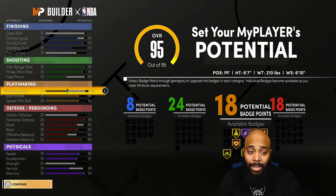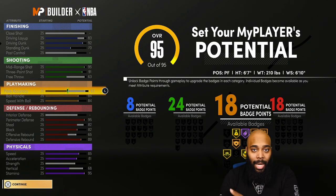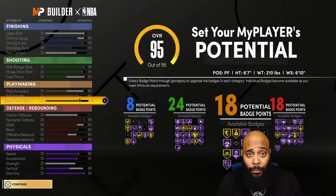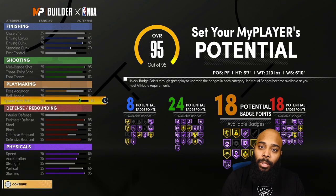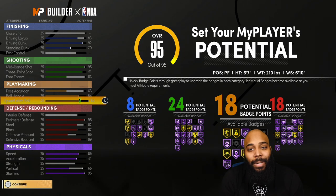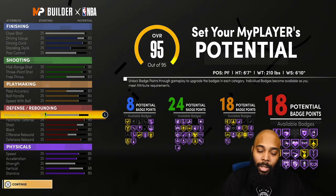For pass accuracy, you will still be able to get badges like Bullet Passer and Dimer because you get a plus-four boost at 95, 96, 97, 98, 99 overall. Ball handle is 84 and speed with ball means at 97 overall you're at 86. When you dunk on someone, you can start speed boosting immediately — you only need to do one good thing and you can start speed boosting with an 84 ball handle. Grind for your build — don't try to make it do something before it's ready.